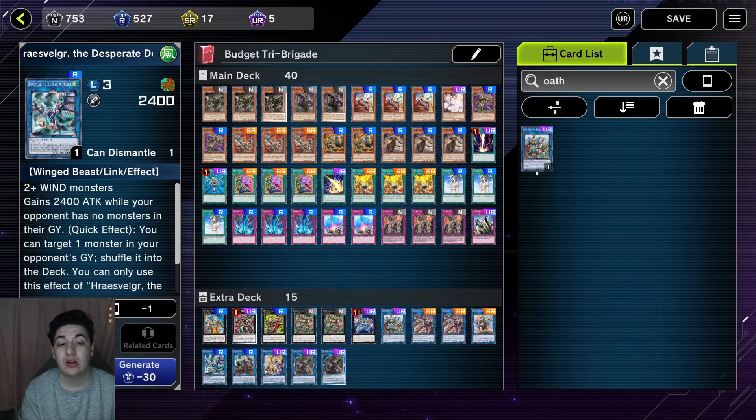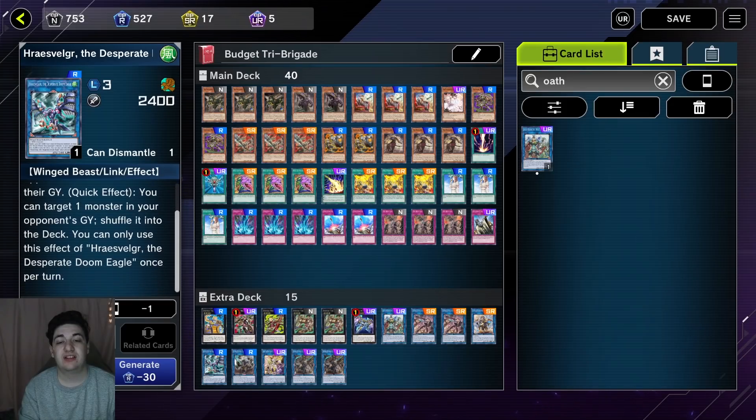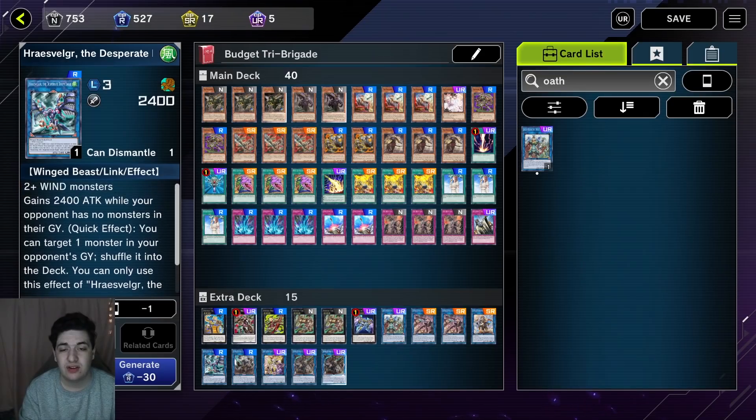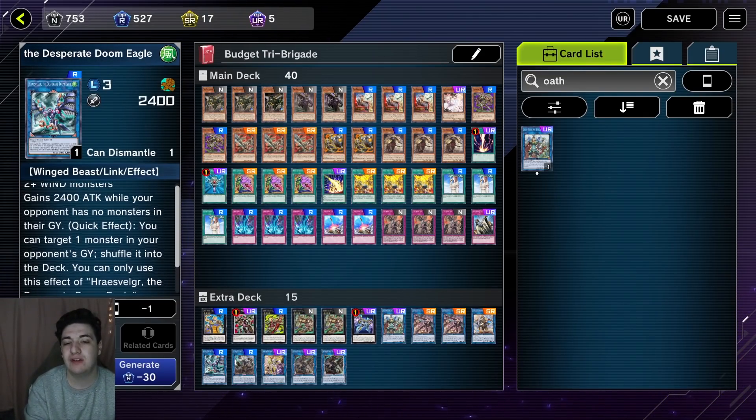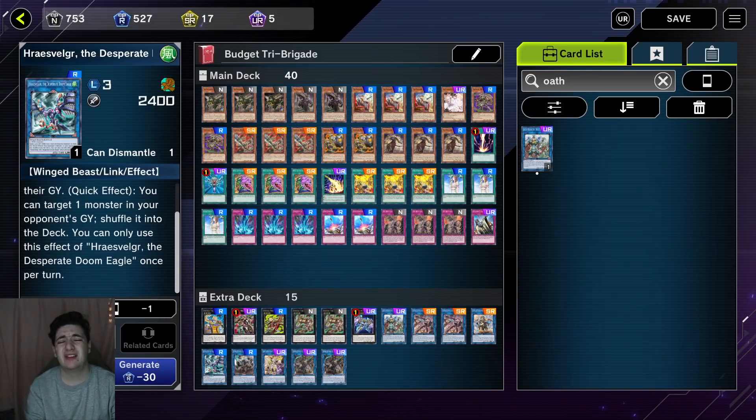Speaking of low-cost cards, we have Doom Eagle. As a quick effect, it targets a monster in the opponent's Graveyard and shuffles it into the deck; if they have no cards in the Graveyard, it gains 2,400 ATK. The first effect doesn't come up too often — really we play this for the shuffle effect, which is very strong especially against decks like Drytron, a very popular deck in this Master Duel format. As a rare, definitely just pick this up.